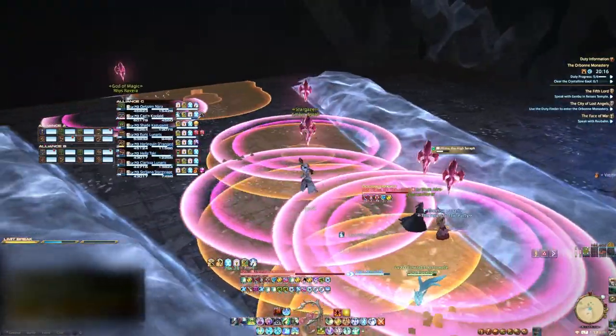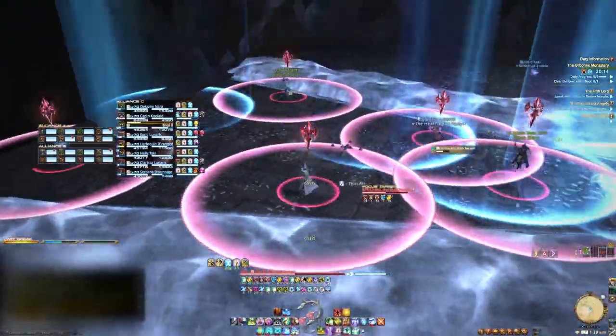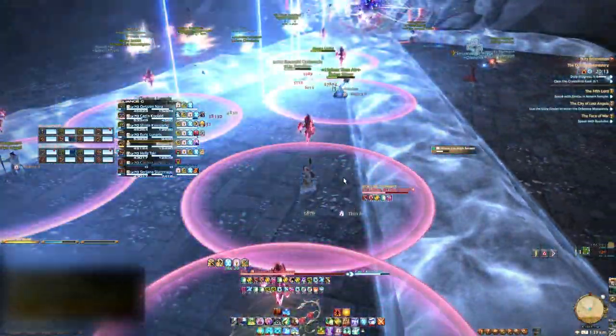Immediately after Auralite, more Holy Four circles appear and players will be marked with AoE circles. They will need to spread apart to avoid overlapping. You are limited by the icy barriers from Auralite, so be careful when spreading.